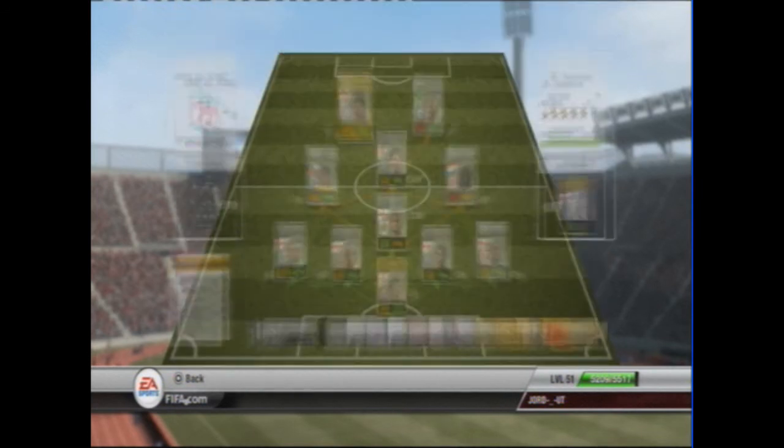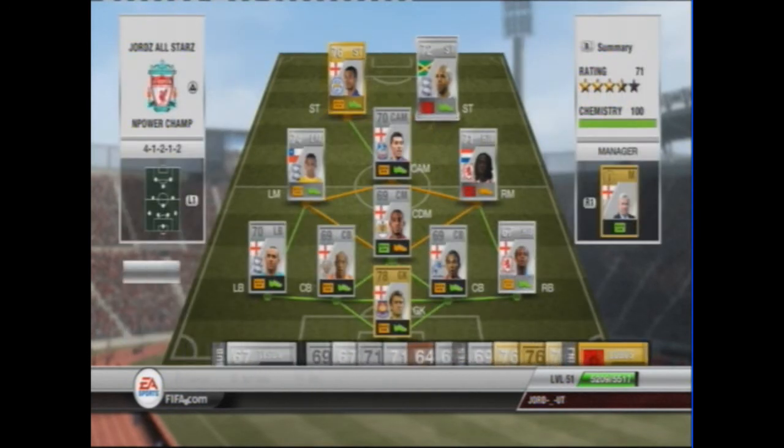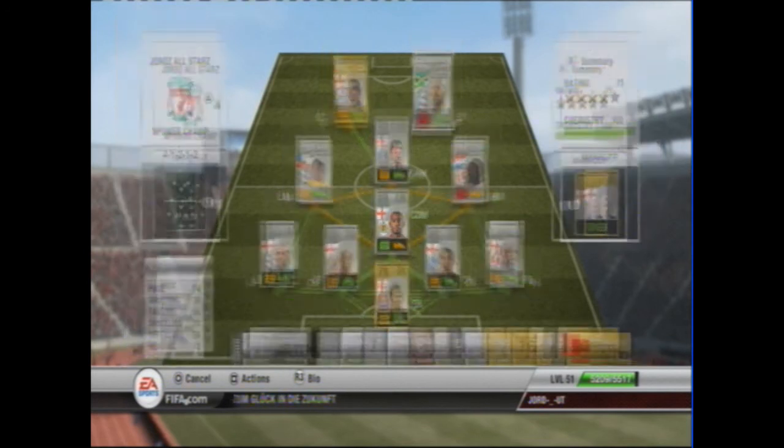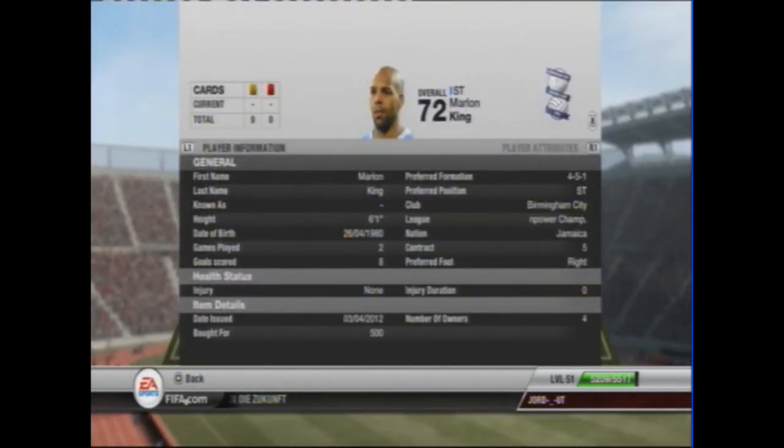He costs 650 coins. Saving the best till last, we have the Jamaican striker Marlon King. He's got 74 pace, 72 dribbling, 70 shooting, and 72 heading. Overall a real tank — strong and with a powerful shot. He has scored 82 goals and cost me 500 coins.